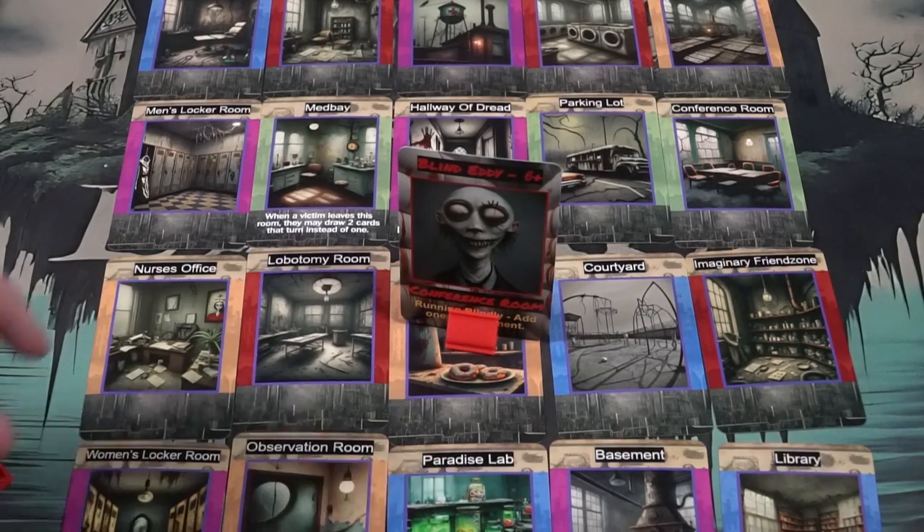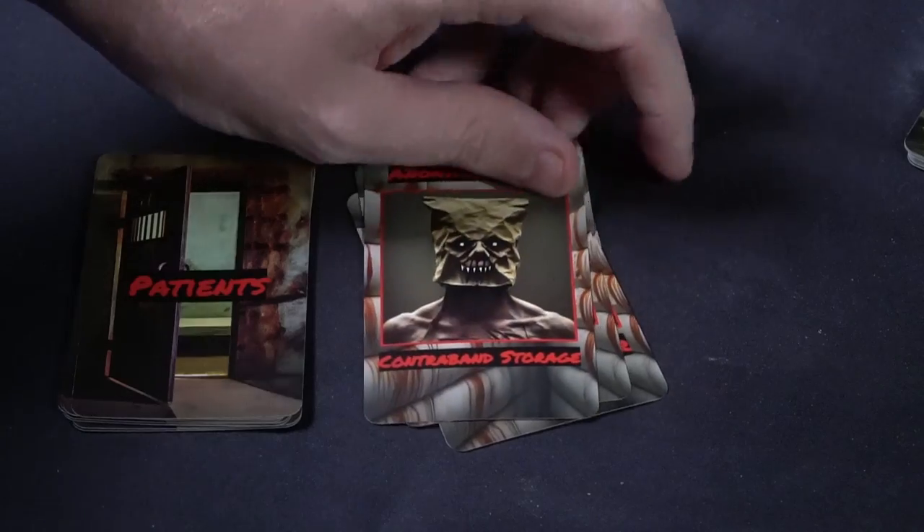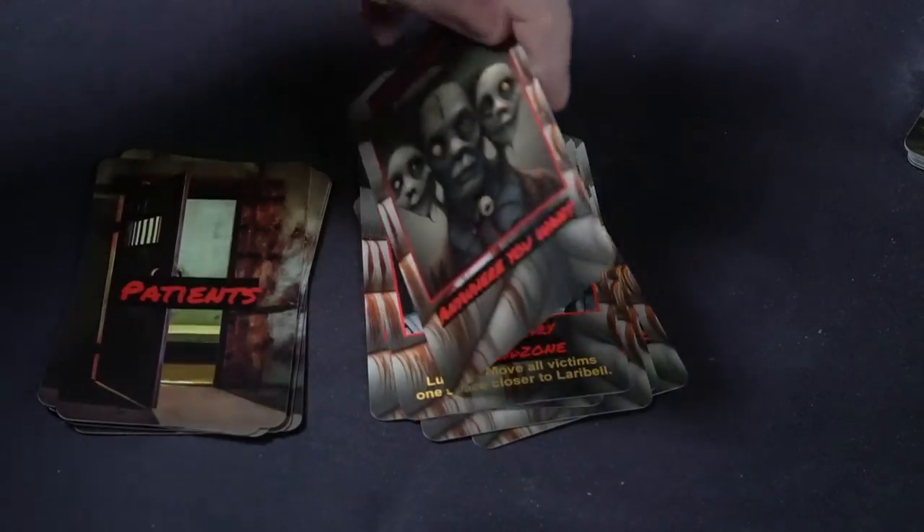Asylum Escape is a hidden movement game, but uniquely, the victims are the ones in hidden movement — not the killer. The patient player controls multiple patients throughout the game, tracking down those victims until only one remains. The victims aren't really trying to escape as much as they are making sure everyone else gets caught first. It involves the 'bear technique' — I don't need to outrun the bear, I just need to outrun you — so kicking you in the shin and letting the bear eat you is my path to victory.